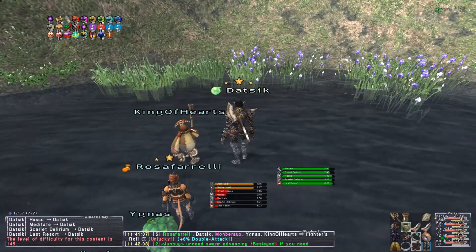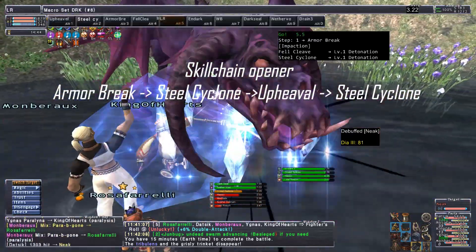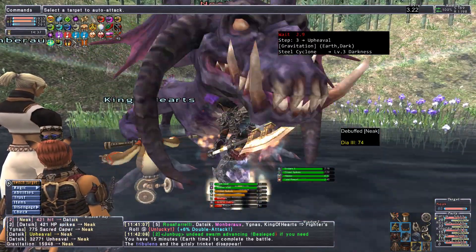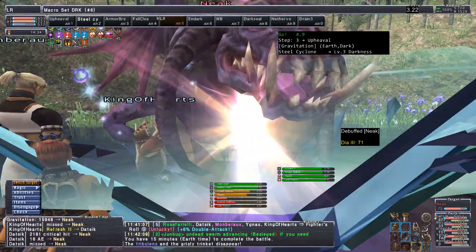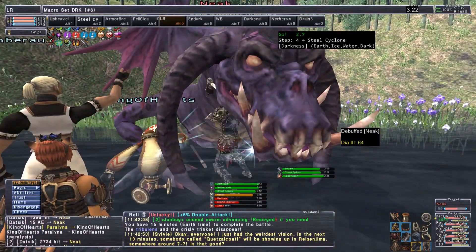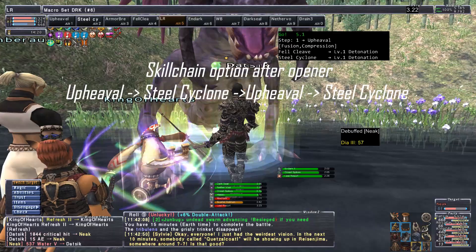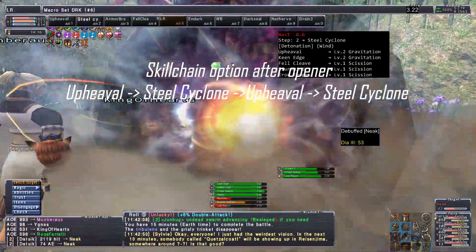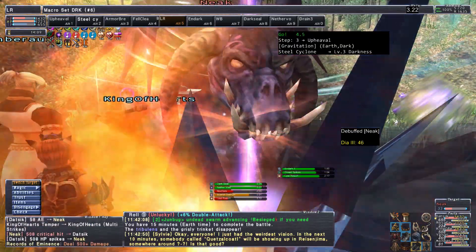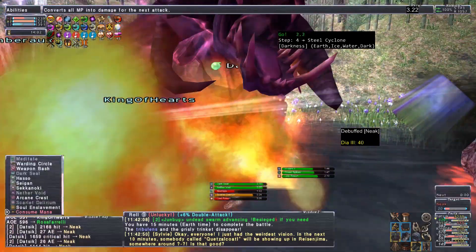Now for some Skill Chains. A nice opener for this build is Armor Break to Steel Cyclone to Upheaval to Steel Cyclone for a Heavy Darkness Skill Chain. Another nice 4-step option after Armor Break is applied: Upheaval to Steel Cyclone to Steel Cyclone. I'm not going to get into the FastCast set here, but there are tons of FastCast gear options — check the link in the description for more info. I suggest you get a FastCast set; it is very handy.